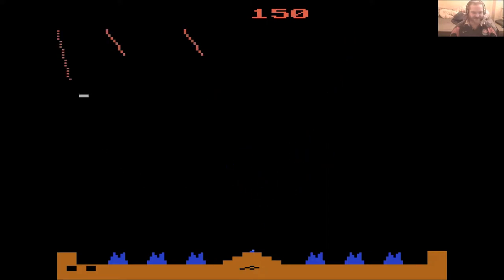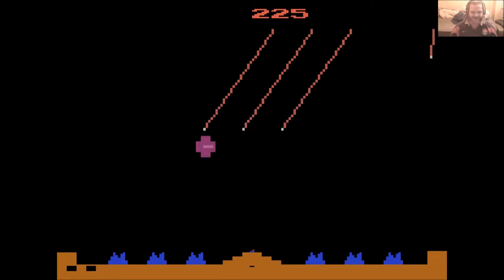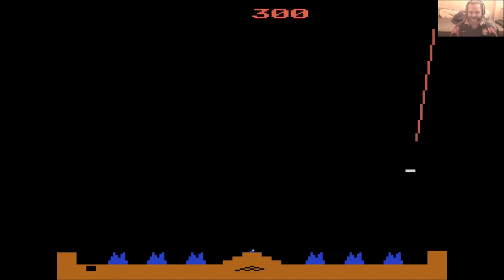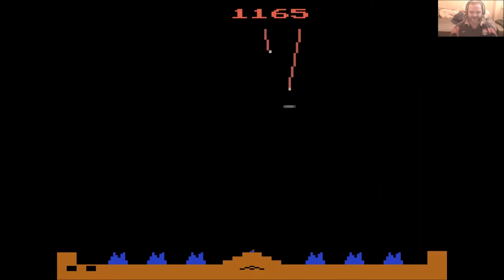The aim is to stop these incoming missiles from destroying the city. The story behind the game is that your planet is under attack from aliens, whose plan is to fire missiles and destroy your cities. You are in command of the missile defense system for these six particular cities, and you just have to stop their incoming missile attacks. They have a limited number of shots — I think it's 30 shots.